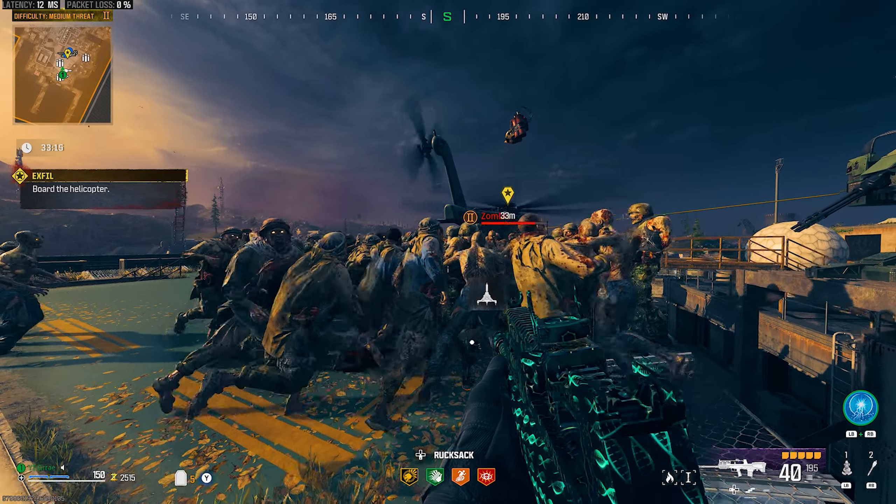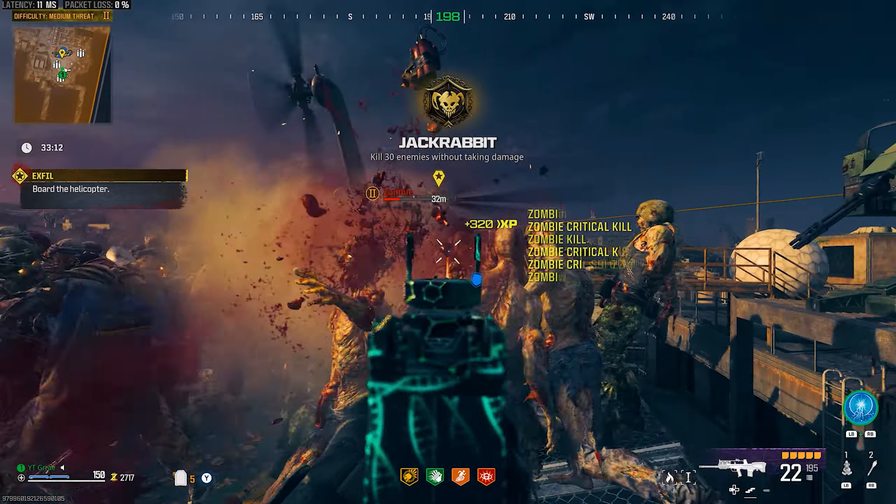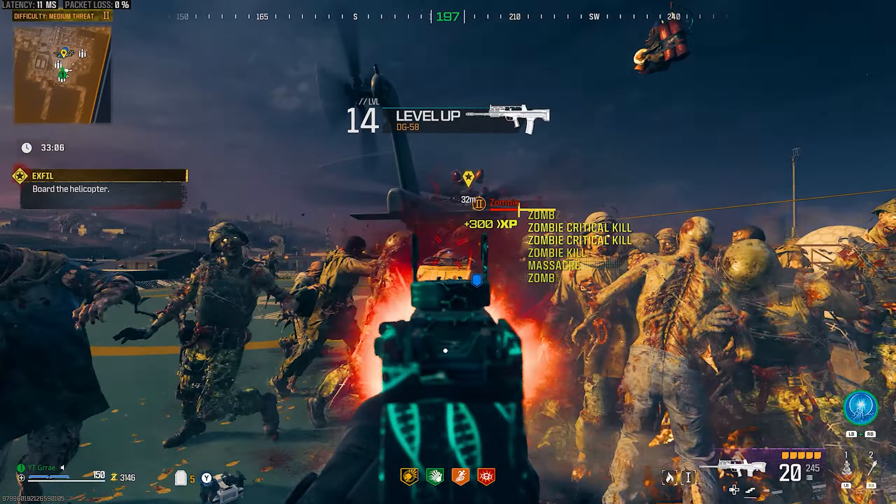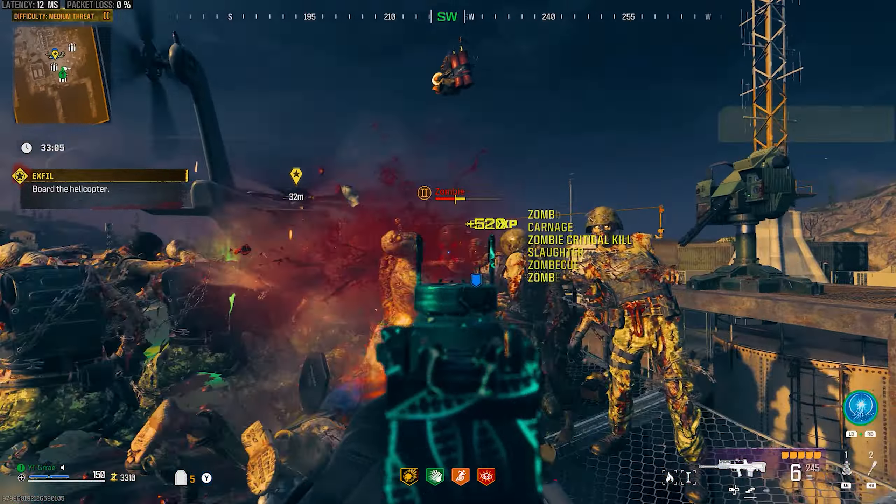This is the new fastest, most insane XP farm you can do right now in Modern Warfare 3 Zombies. This is by far the fastest unlimited XP glitch you can do right now after the X-Fill Spawn Rate nerf. This glitch is very easy to do, but takes a little bit of setup.